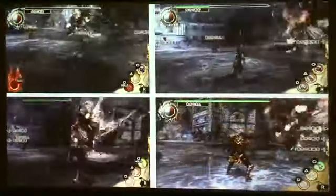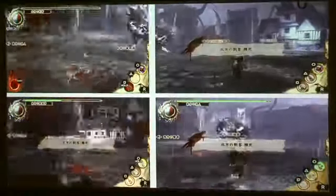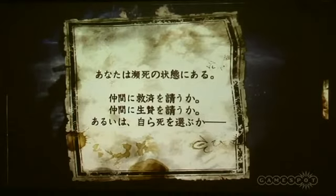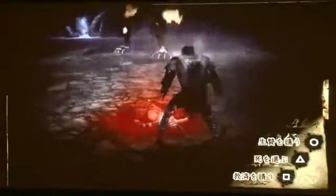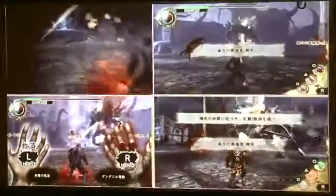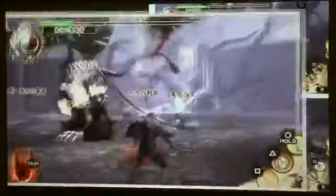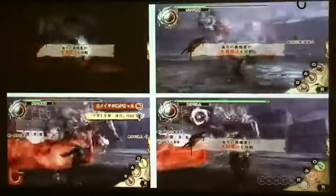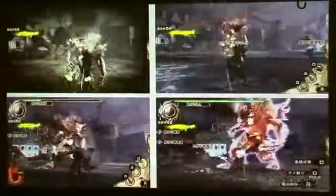One of the players has died. When one of your friends is on the verge of dying, you can choose whether to sacrifice or to escape. On the left top screen, if you sacrifice your teammates, then you can cast the most powerful spell.